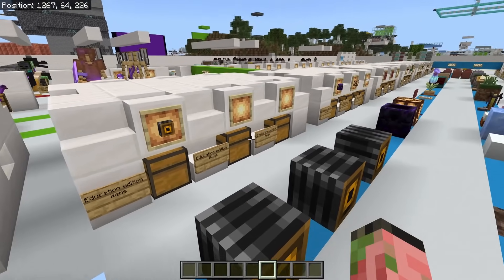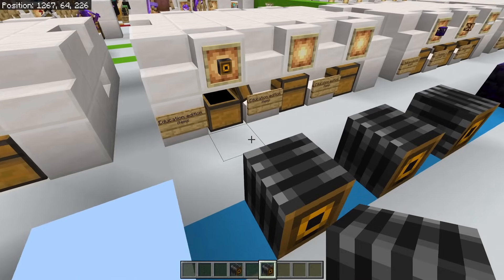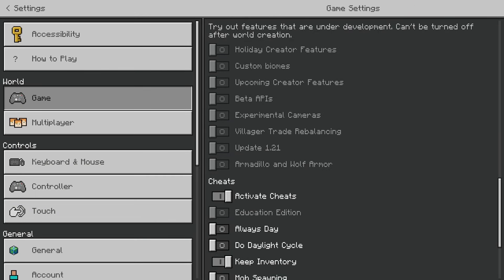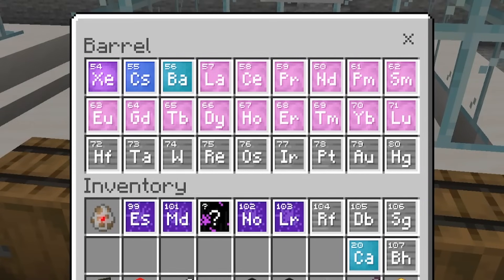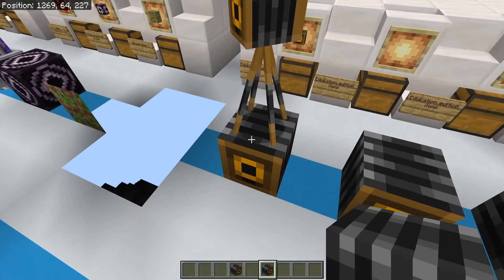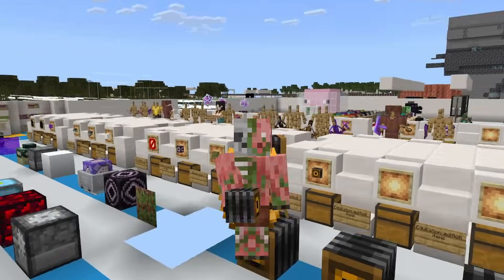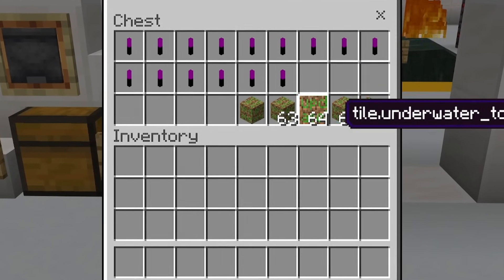Next up is a bunch of different Education Edition items and blocks. The only ones I can get to work in this world are the Camera Block and the Camera Entity. Education Edition is basically an entire toggle you can turn on in your Minecraft worlds, which comes with hundreds of its own blocks and a bunch of chemistry stuff. There's a way to get all the Education Edition items into a non-Education Edition world, but I just can't get them into this world. Some Education items transferred over and they just turned into the broken update blocks.